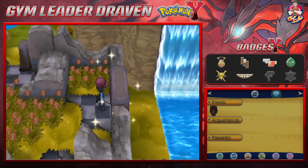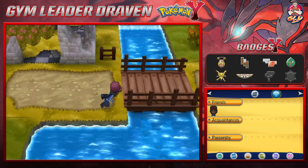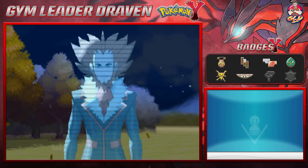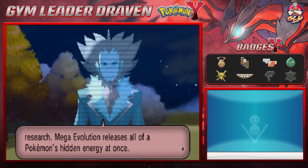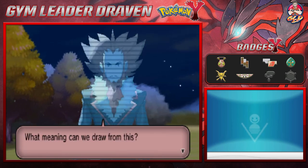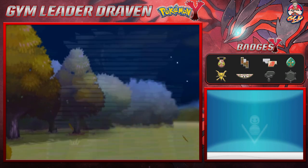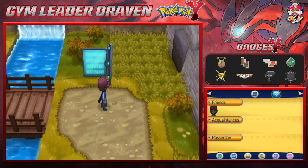Why did they have Defog as an HM if you're not even going to use it in future generations? We receive a Holo Clip message from Lysandre: 'According to Professor Sycamore's research, Mega Evolution releases all of a Pokemon's hidden energy at once. Do all people with Pokemon have such potential, or is it hidden within a chosen few?'